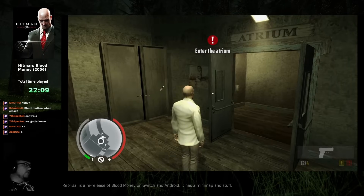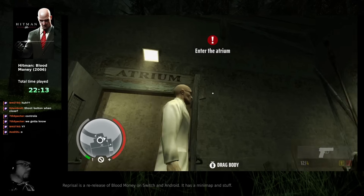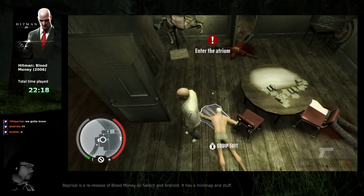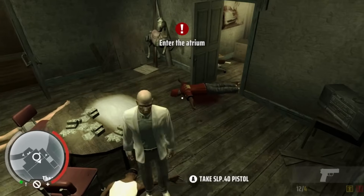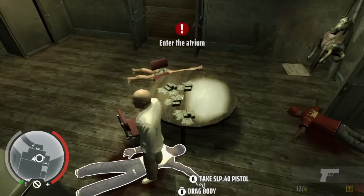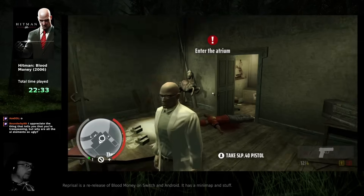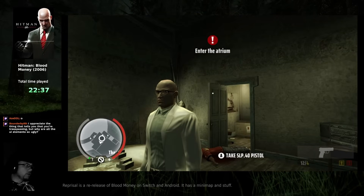I feel like I'm just losing my mind. In Blood Money original, don't you always have the prompts available to you? Because in here it seems to be at least somewhat camera-sensitive whether you get a prompt or not. I don't think Blood Money did that — I think it just gave you the prompt if you were close enough to the object.